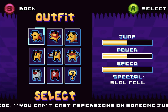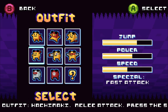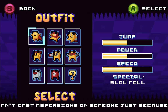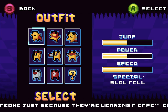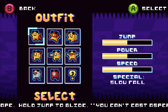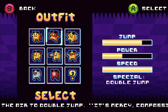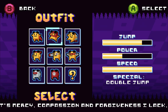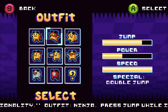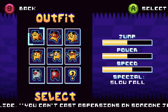Each outfit has its own set of stats — jump power, speed, and a special ability. The cape outfit has average jump, a little above average speed, and a slow fall ability that lets you glide down from a jump by holding the jump button. The ninja outfit has higher jump and maximum speed, making it more mobile, but with less power, and it features a double jump ability.